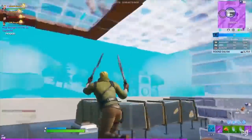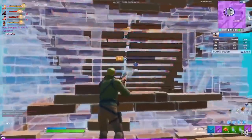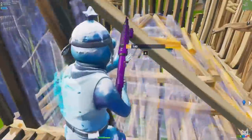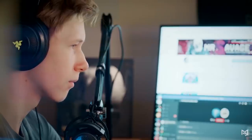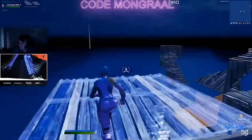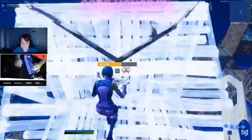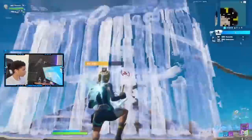Second, your opponent needs to be missing a significant number of pieces around themselves — like if they don't have a ramp in their box or they're missing walls. If they're fully boxed up and you feel like you can't take advantage, then it's not going to work. Overall, this technique requires split-second decision making, which makes applying it the most challenging part. Spend time practicing to really get good at it.